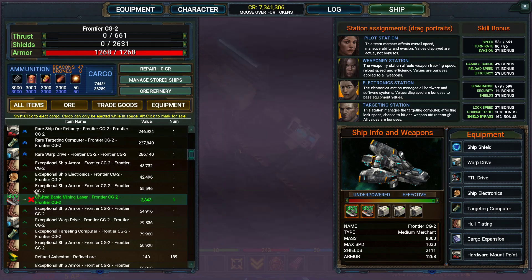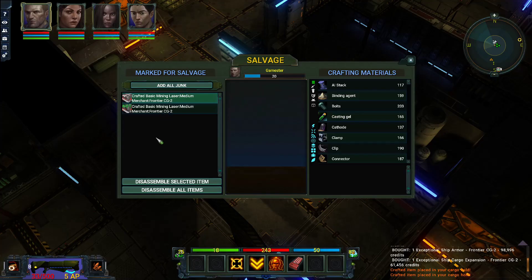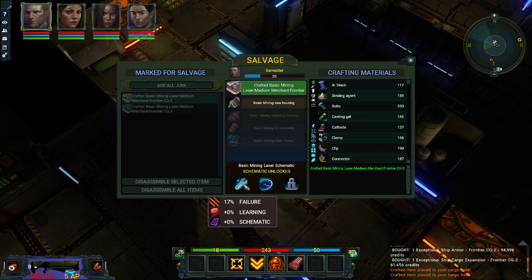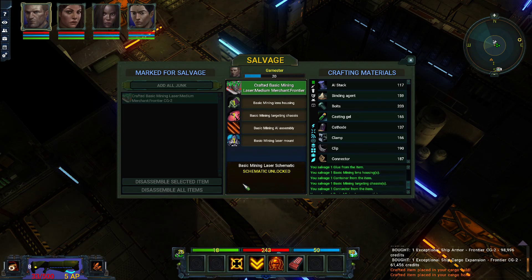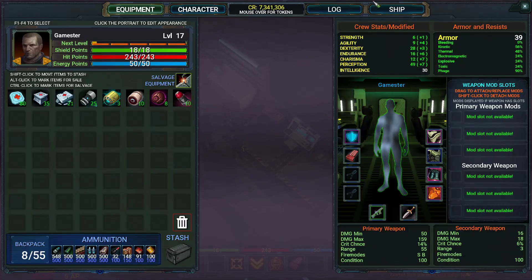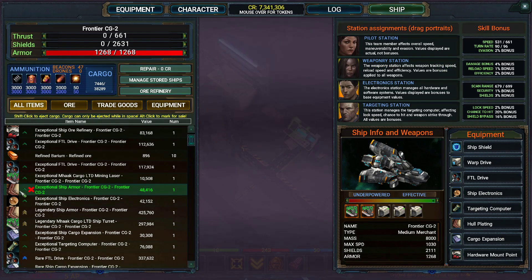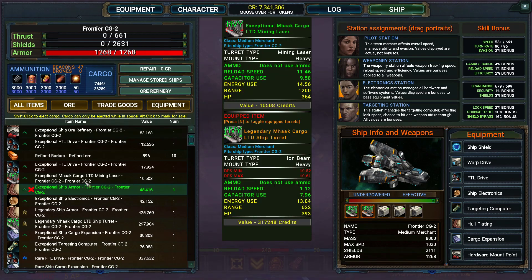So one thing for it - we need to salvage these because we won't be using them. I will go for the materials. And there we go. Right, so that's what I wanted to show - all done and dusted. Next we're going to try and move on to the exceptionals. I want to try and make an exceptional ship armour, so that hopefully will be the next episode. Wherever you are in the world, God bless you and keep you safe. Thank you for watching and have a fantastic day. Goodbye!